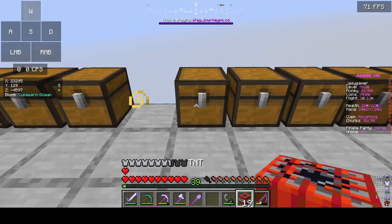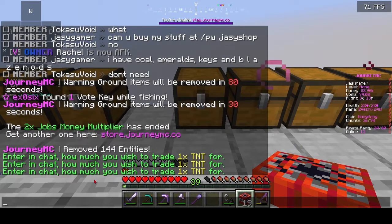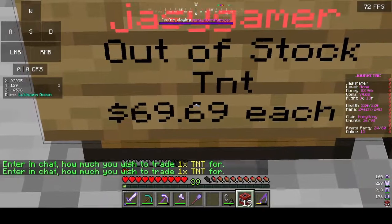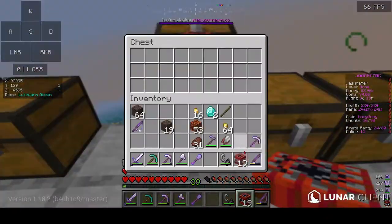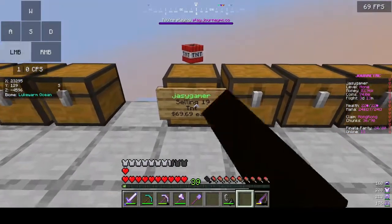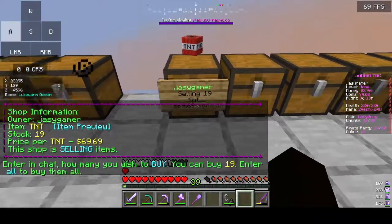To set up a chest shop, click on the chest with the item you want to sell and then enter the price. For example, you can sell TNT for $69.69 each, then put the TNT inside. People can then buy it by clicking it and entering the number of items they want to buy.